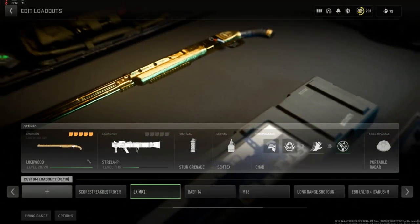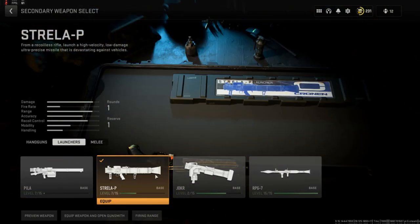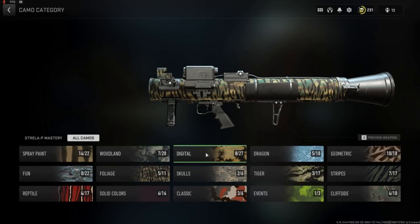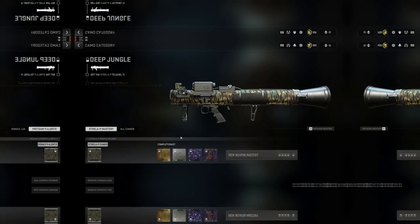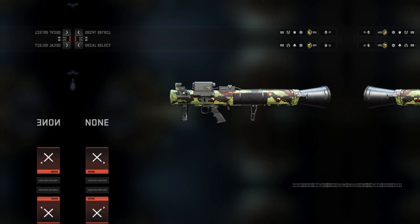If you just started playing Modern Warfare, there's this one build that everyone needs to know. First off, you're gonna pop it with the Stray Lapide camo. This one's important: red cell and jungle digital both work the same. I'm gonna do red cell just for this video because I think it'll work better. Once you get that one, go over to your large decal.